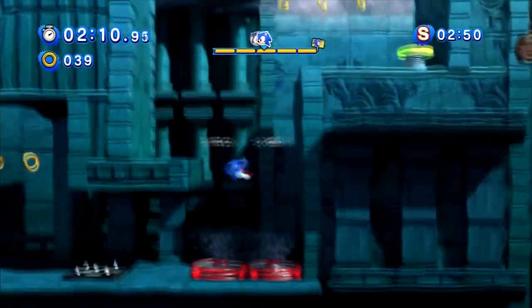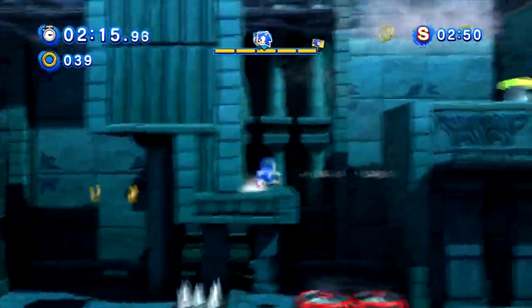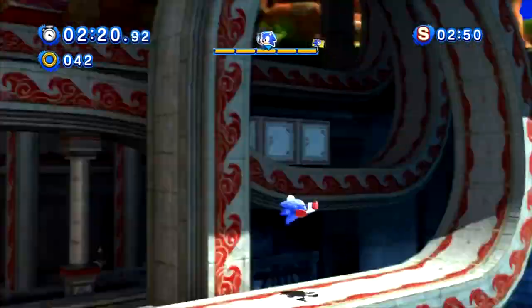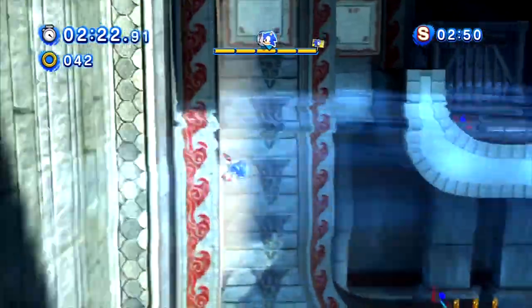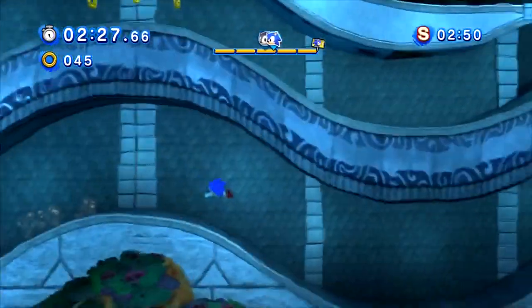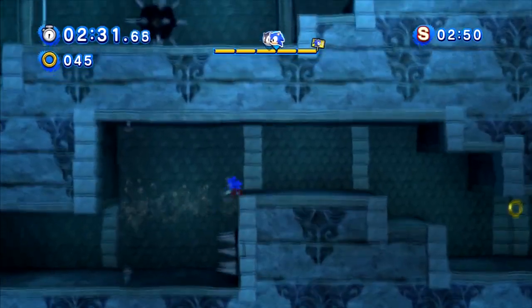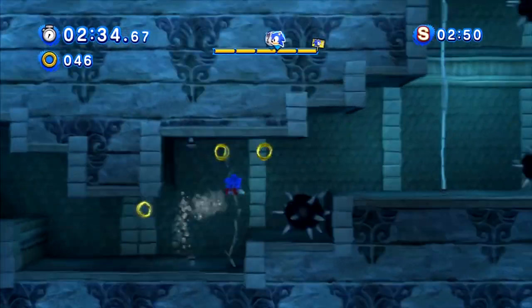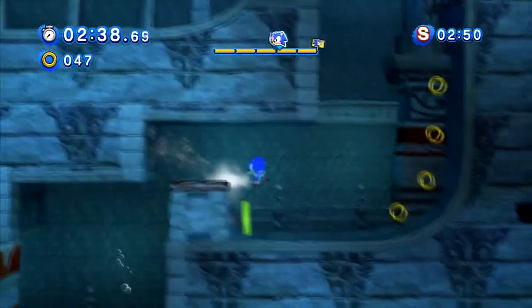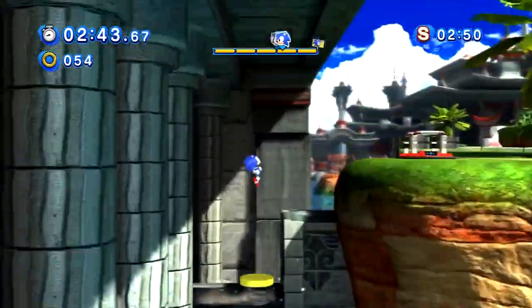Thanks to our whale friend, we got a much needed boost — or not, because now we have to go under. That's gonna make me waste even more time. We go all the way across into the water — it's gonna be just like Labyrinth Zone. Let's take the low route. We got plenty of air, and we make it through in one piece.